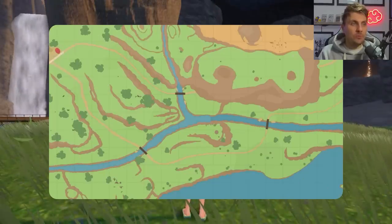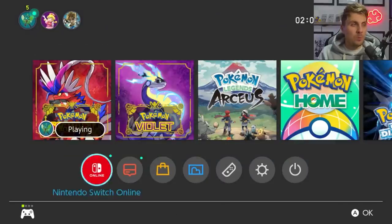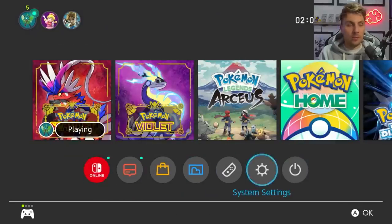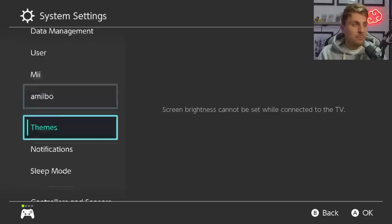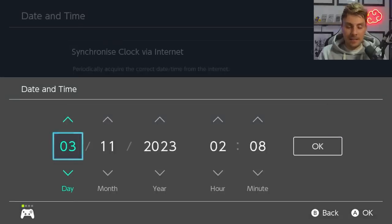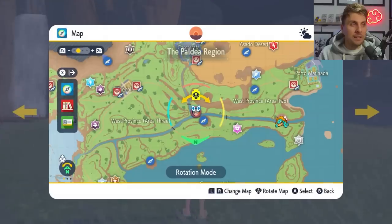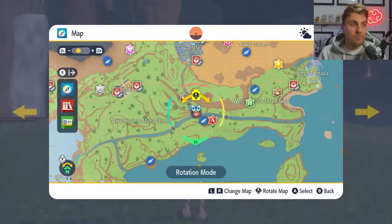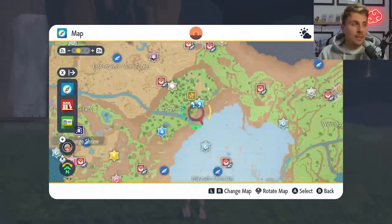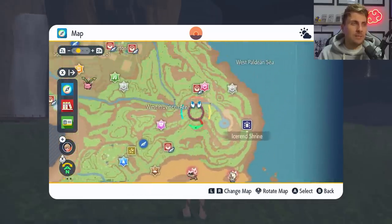If you want to farm this raid, the 7-star raid will only appear once per day. But you can skip around this by going to your home menu, then System Settings, down into System, then Date and Time. Make sure your synchronized clock for the internet is set to off, then just toggle through without changing anything, hit OK, hit your home menu, come back into the game, and everything should respawn. You'll be able to locate the 7-star Terror Raid again on your map and fly over to farm it with the builds featured today.